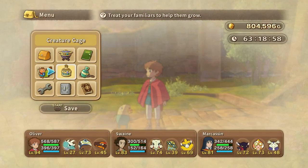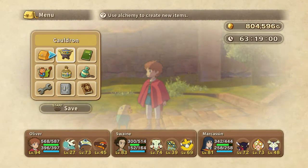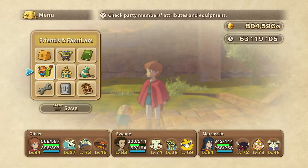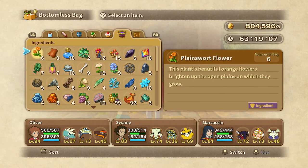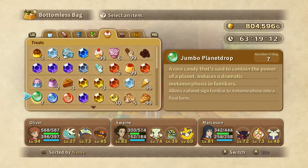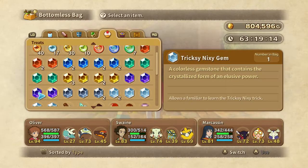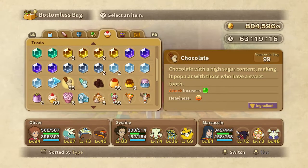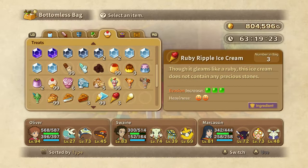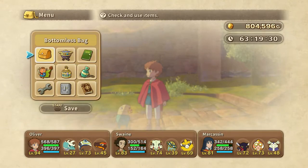You can find treats around, and you can buy the first level of treats at any shop. You can buy all these at shops — the first level. But to craft better treats and even the best treat you can possibly get, you need to have the ingredients and use alchemy to create them.